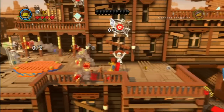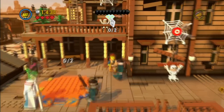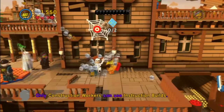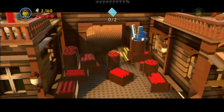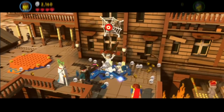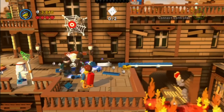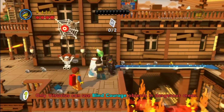He can throw his staff at people to stun them, and he can throw his staff at holes to create a pole that Wild Style can then swing on. You'll see all this as you play through the game. Later on you'll see him activate secret knocks, which is kind of an annoying aspect but it's pretty funny.